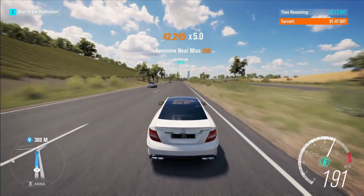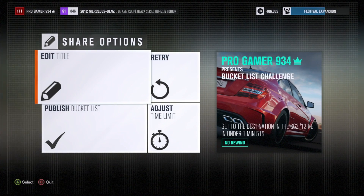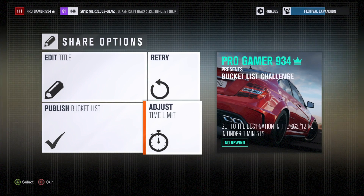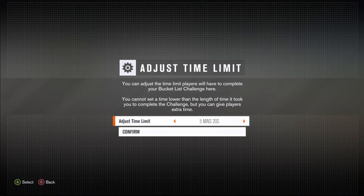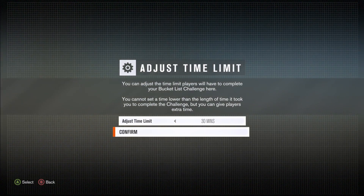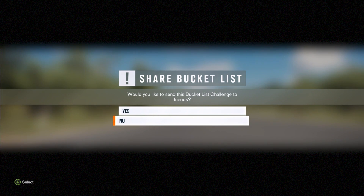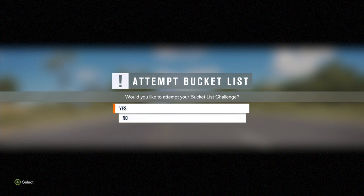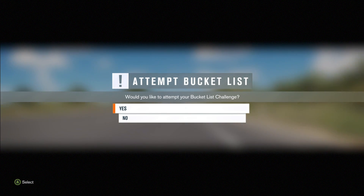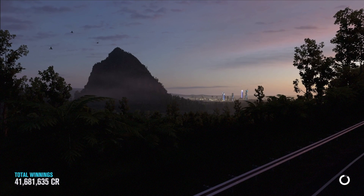Once you get there, complete the destination and press continue. When the results screen pops up, click 'Adjust Time Limit' and set it to the highest possible — I recommend 30 minutes, that's the max and what works for me. Press confirm and press 'Publish Bucket List.' It will ask if you want to share — click no. Then it will ask if you'd like to attempt your bucket list challenge — click yes. You are now in glitch mode.